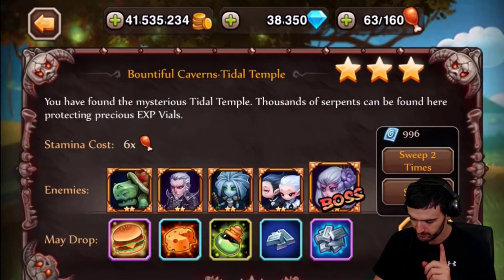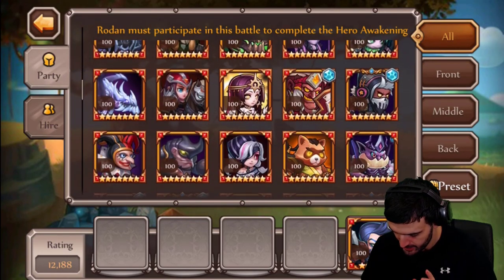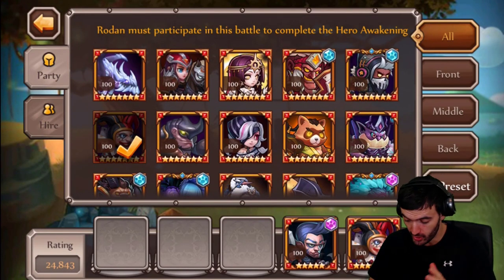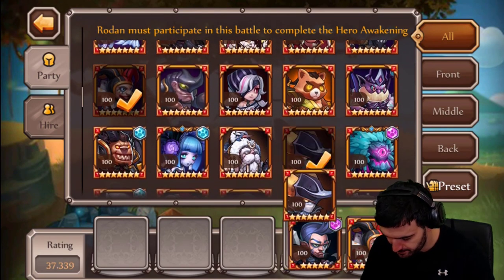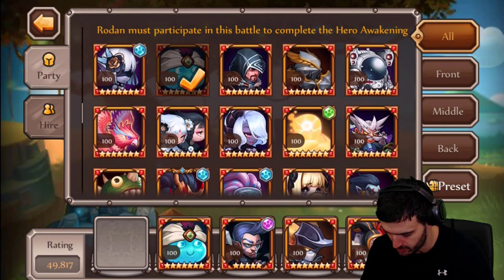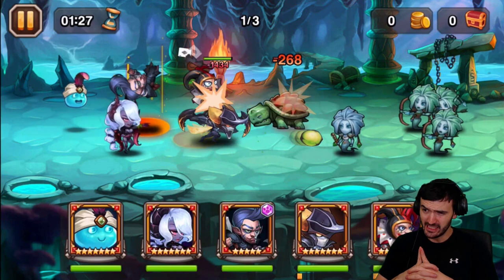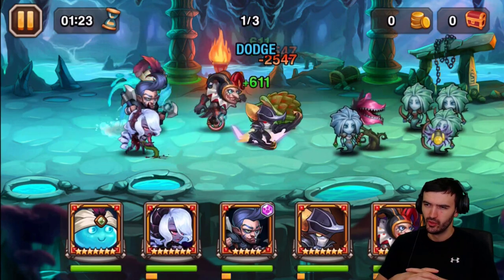Nightmare. Alright, so what are we gonna do here? Let's see what we're gonna use. Does anybody even use Killjoy anymore? I don't think so — I'm gonna use Killjoy. Vespix, let's go with some Aqua, some heroes, and Sienna. Why not guys? Let's go with some weird lineup here. Let's see what they can do without any pets at all — but who needs pets?